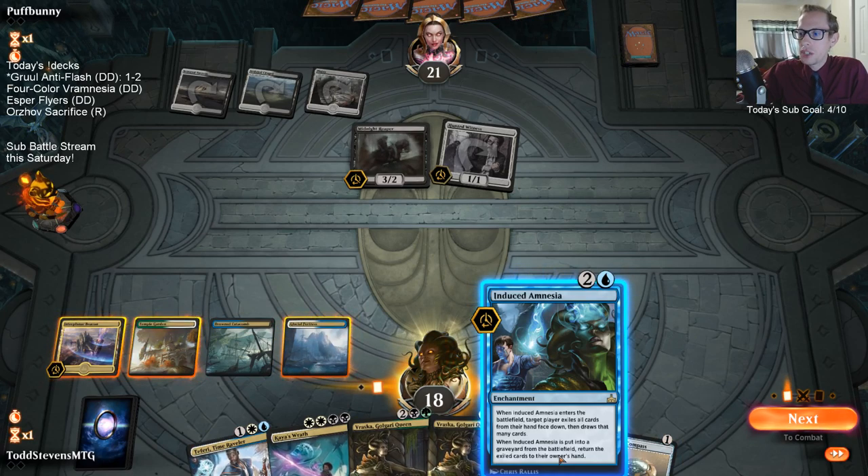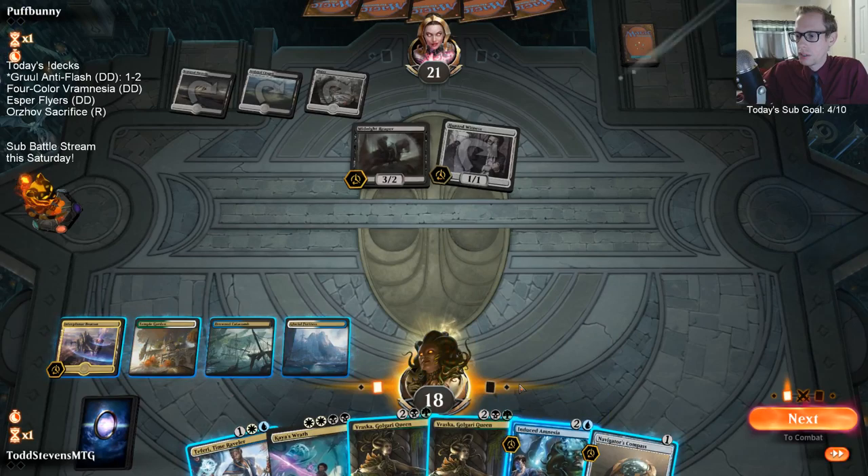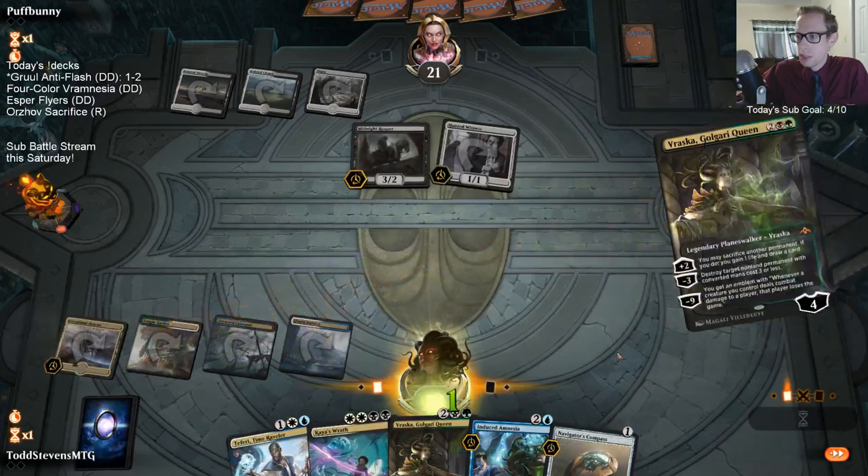If we play Induced Amnesia then we get five new cards, but we may not have a card that actually kills the Induced Amnesia. We do have one right here with Vraska, so let's play Vraska first.